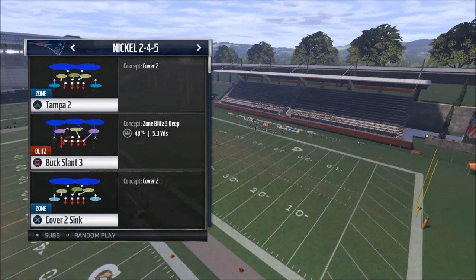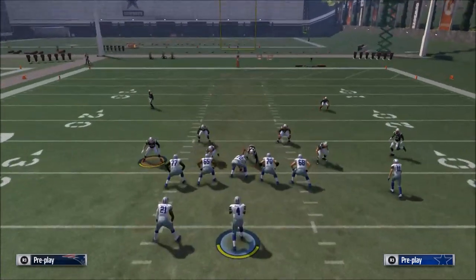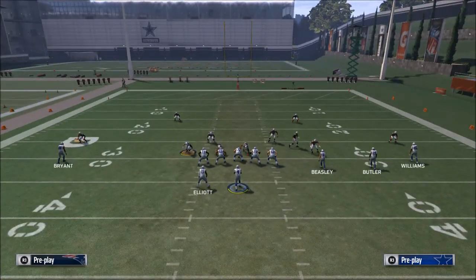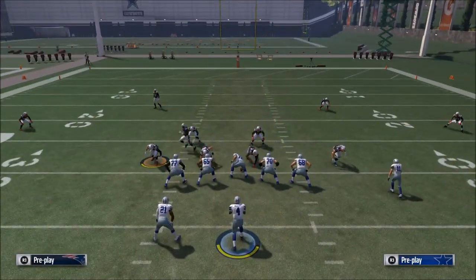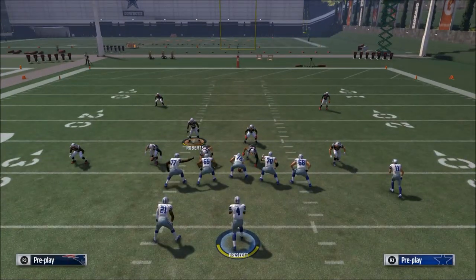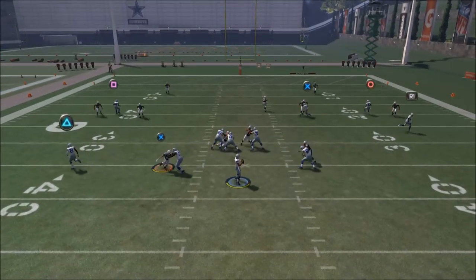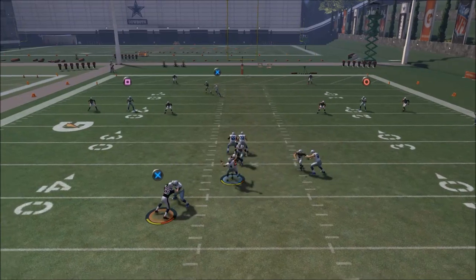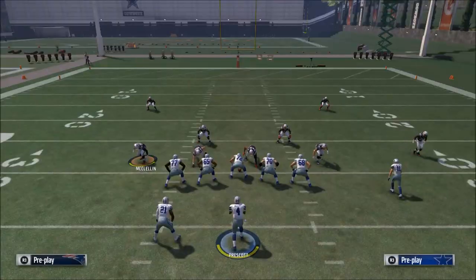First, I want to show you a standard Cover 2 defense. This is what you're going to get most of the time. If we snap the ball, this is going to get decent pressure but nobody's going to come in free — you're going to have plenty of time to make a read and at least get rid of the ball.